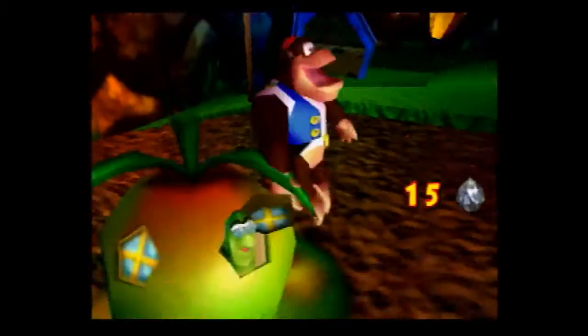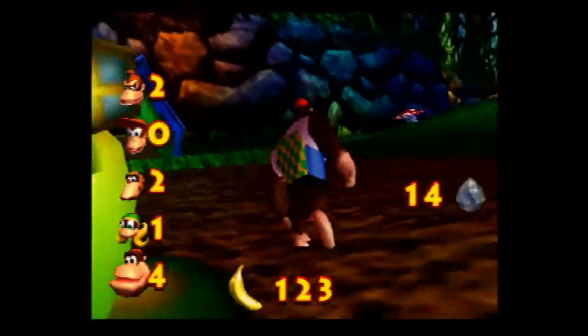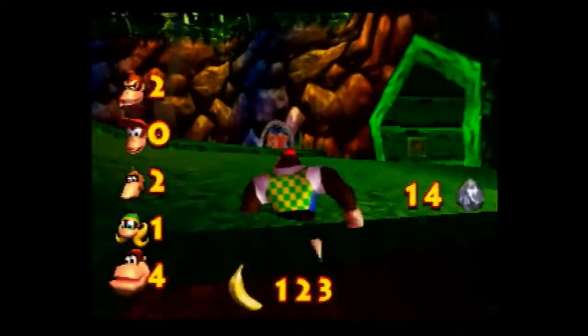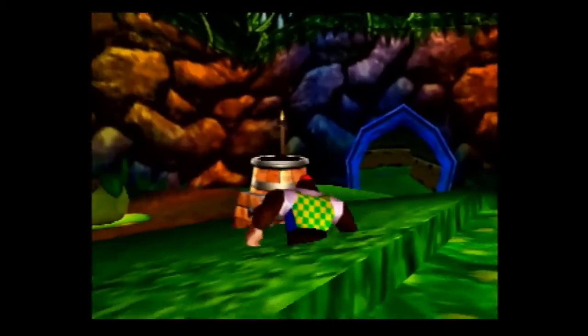Why would they put it up in the sky? And that is the fourth Chunky Kong banana, actually, without the blueprint. That's nice. And I know where the blueprint is, so it makes it easier.